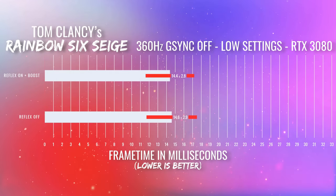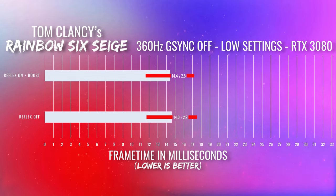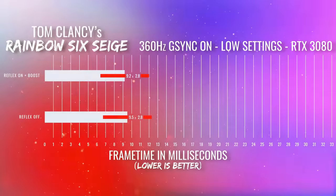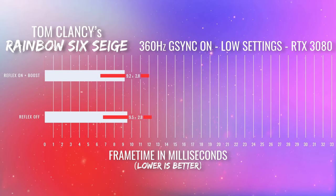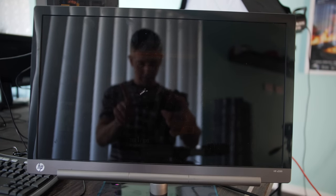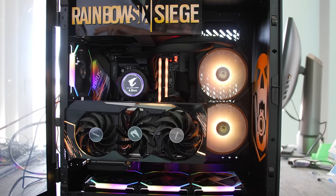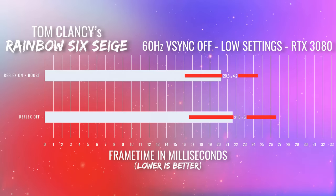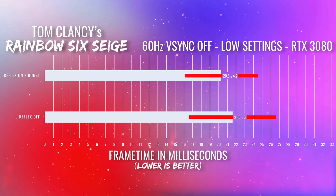Let's get into the numbers — Reflex on versus Reflex off for Rainbow Six Siege. I tested in the training grounds. NVIDIA has reached the stage where G-Sync, especially with this 360 Hz monitor, is actually giving even lower average milliseconds. We also finished testing the 60 Hz monitor, where the RTX 3080 is still getting max FPS. We saw that Reflex on plus boost was helping out even at 60 Hz.